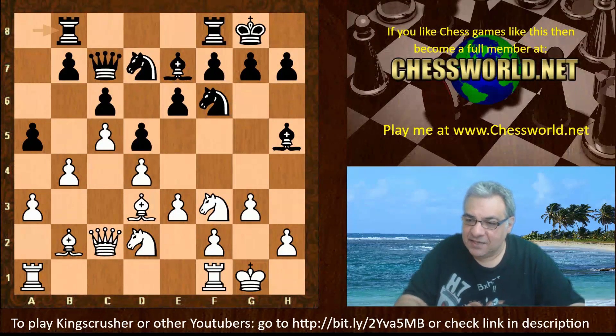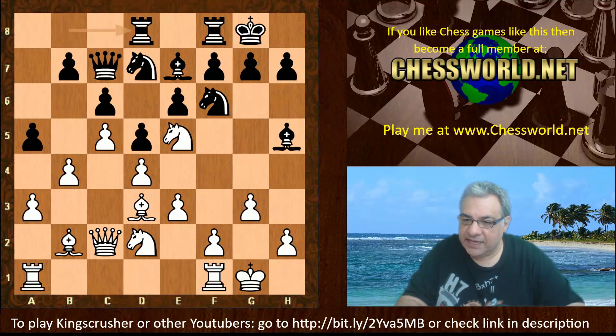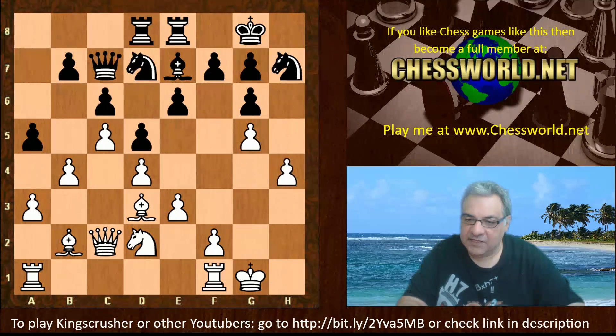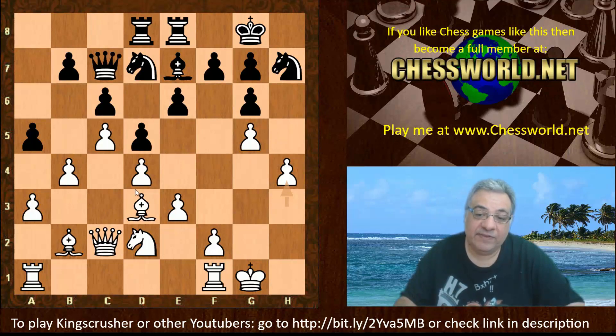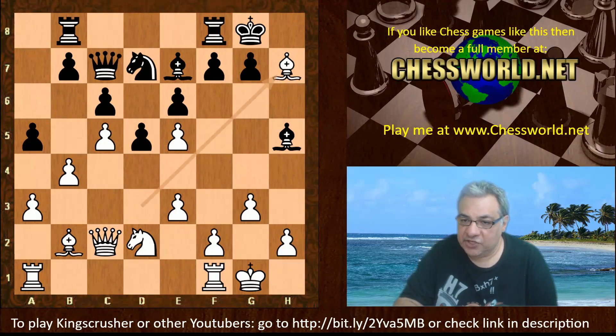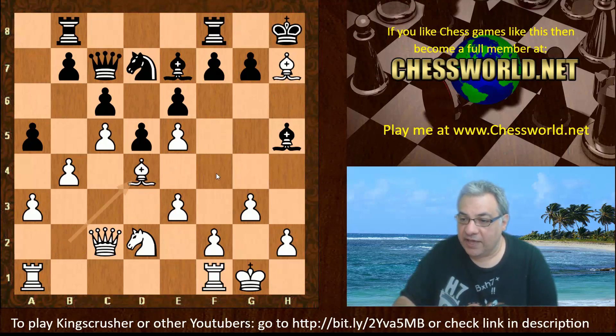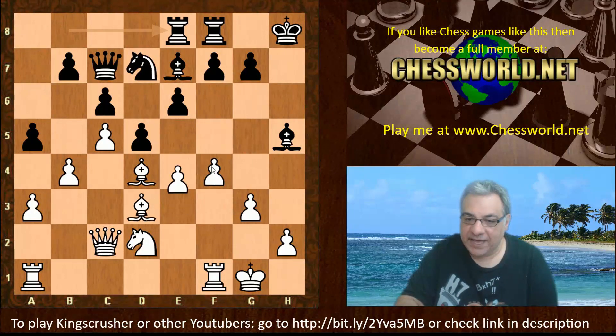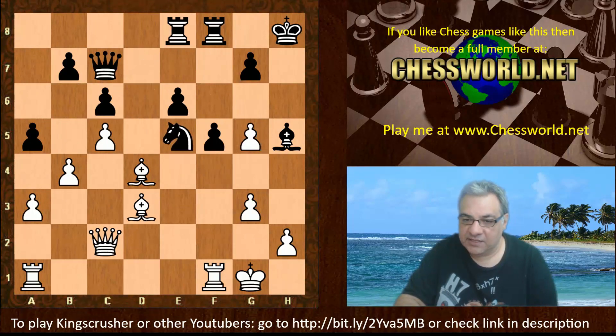After Bishop takes g6, hxg — I did investigate whether Bishop g6 was actually forced. Well, let's say Knight e5, Rook bd8, h3 — it seems the Bishop could be nudged in any case. King g2 and Rook h1 might follow with f4, h5 as a dangerous attack. If Knight takes e5, white could play Bishop d4 — a strong move, much stronger than f4 — giving white a very promising position with a clear advantage.